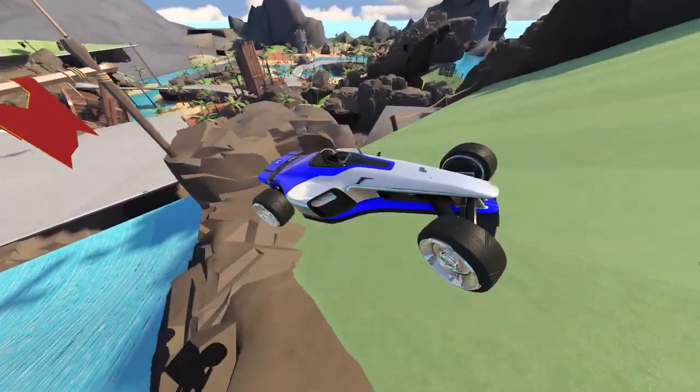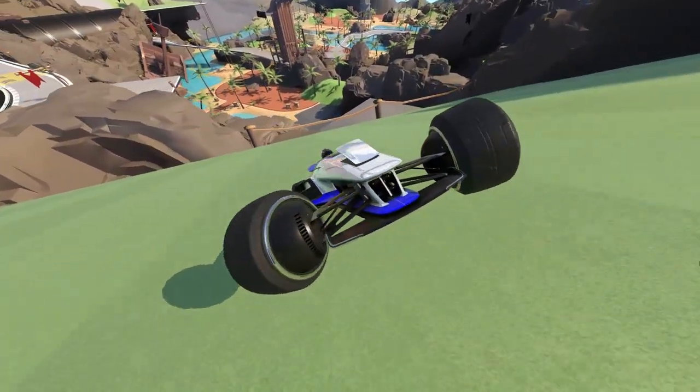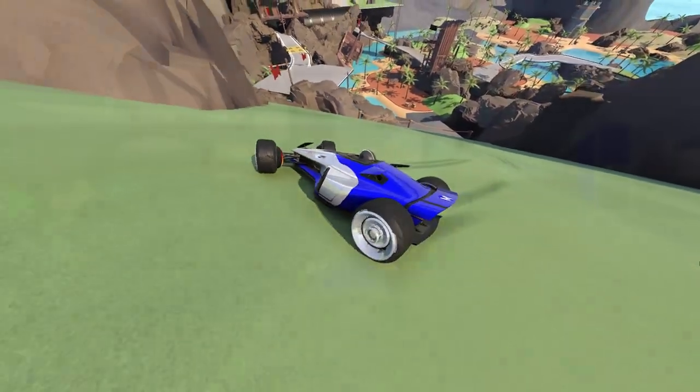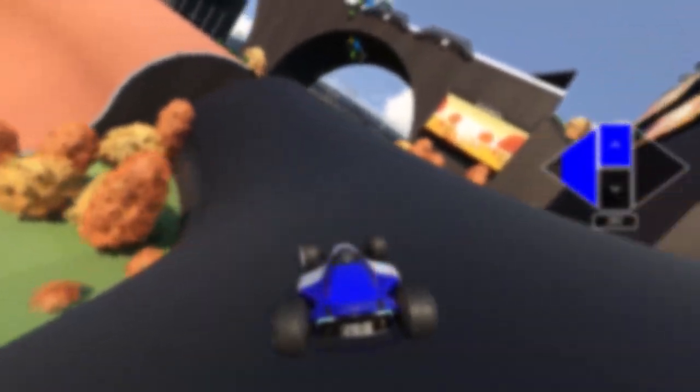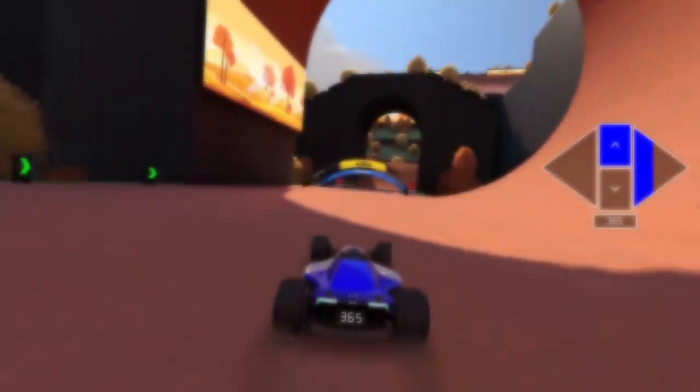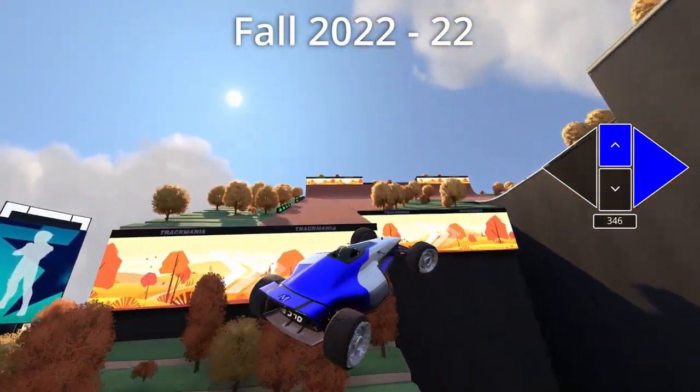Backslide, which is also known as grasslite, is a technique used to quickly drive through at least 90-degree corners without losing that much speed. This trick isn't that common, but its pretty low entry-level difficulty and its occasional usage in the official campaigns make it worth learning.